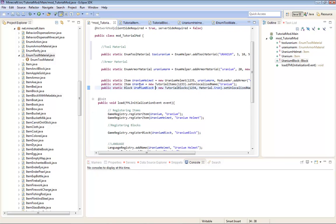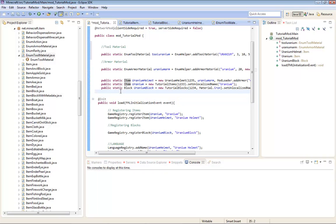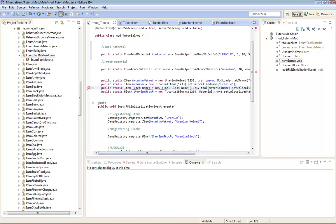Okay, now let's get into items. Go to here and copy this. Go back, paste it, and you should get some errors again. The item name - I'm going to name it Uranium Axe, I'm going to make the Axe first. New Tool Class Name - I'm going to name it Uranium Axe again. I'm going to change the ID to 1236. And the Tool Material Name is Tool Uranium.